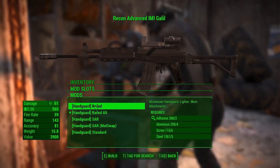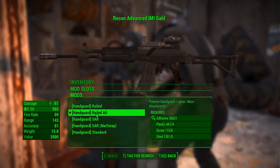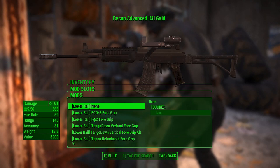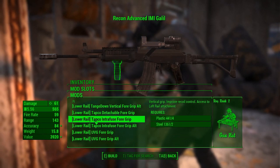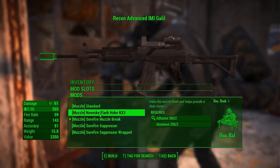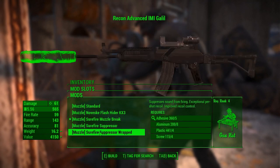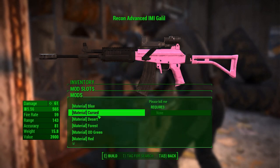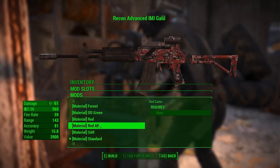There are four custom handguards with different materials: plastic, wood, polymer, aluminum. There are a couple of railed options which will allow you to attach any one of seven custom foregrips, as well as a flashlight or laser. We also have four different muzzle devices you can attach: a flash hider, muzzle brake, or two different suppressors. And there are 15 different materials for your viewing pleasure.